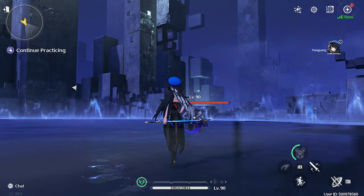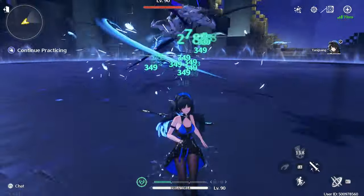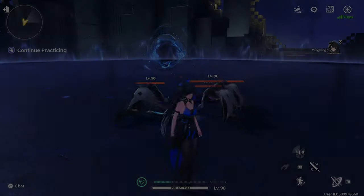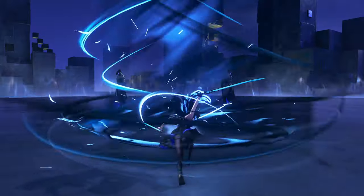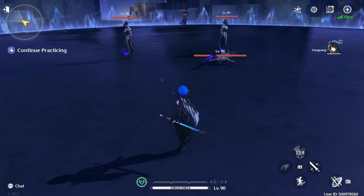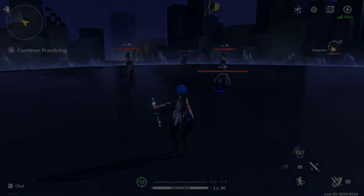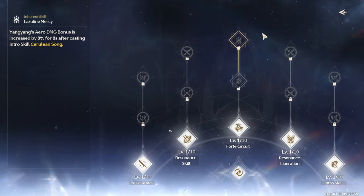Her ultimate liberation, Wind Spirals, costs 100 energy to cast and will summon a cyclone that gathers nearby enemies, dealing massive arrow damage to the surrounding foes. Again, this gathering ability is fairly weak and will require you to pretty much land a direct hit on your targets. Her passive Compassion will allow her to recover 30 stamina after a mid-air Feather Release skill is cast, while Lazulene Mercy increases her arrow damage by 8% for 8 seconds after her intro skill is cast.